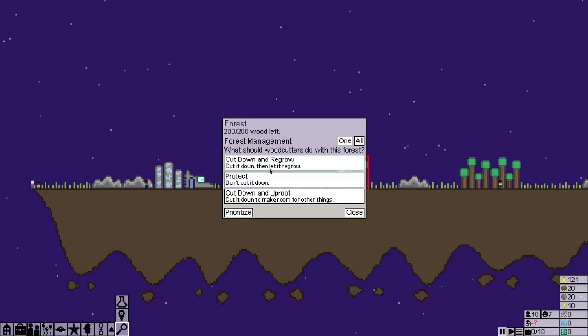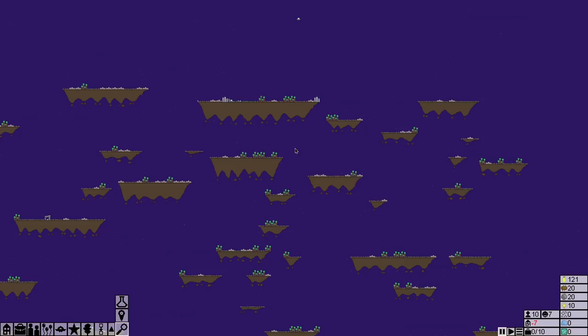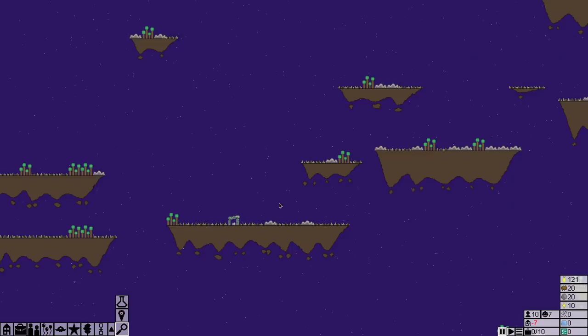We've got some rocks we can mine for stones, and some trees we can get for wood — we can cut them down, protect them, whatever. And a whole lot of different islands.